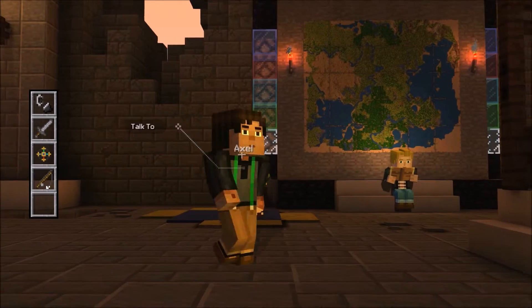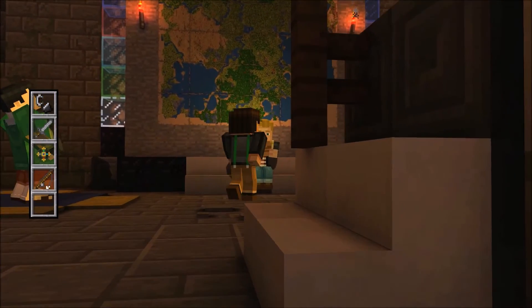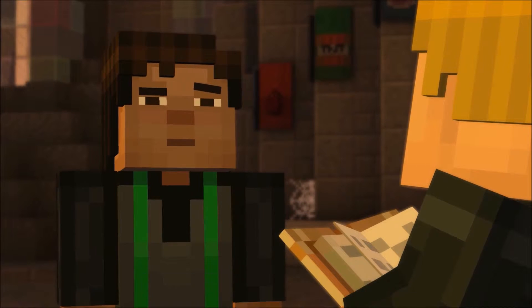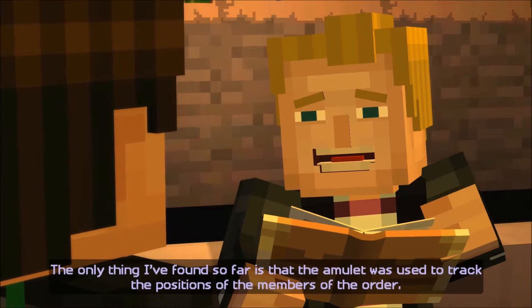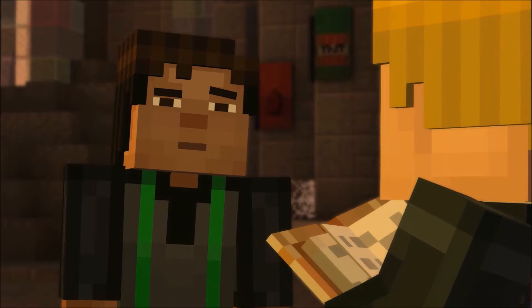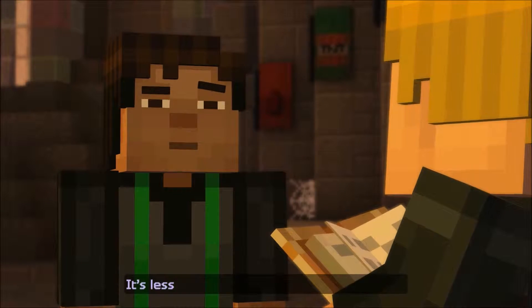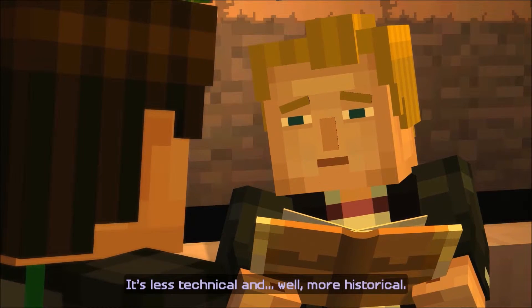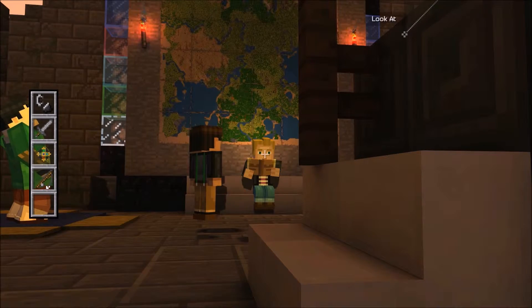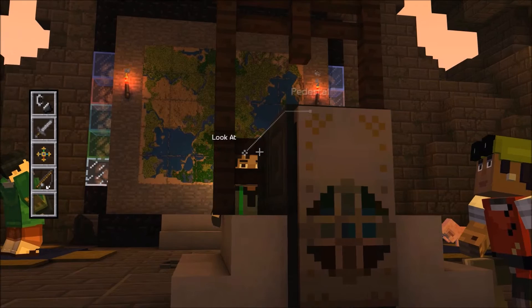It's got to be like a secret thing or something. Talk to Lucas — find anything interesting in that book? The only thing I found so far is that the amulet was used to track the positions of the members of the Order. Does it mention how? No, it's less technical and more historical. Oh, look — a pedestal!